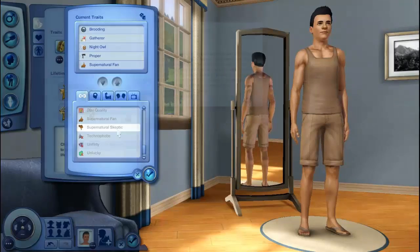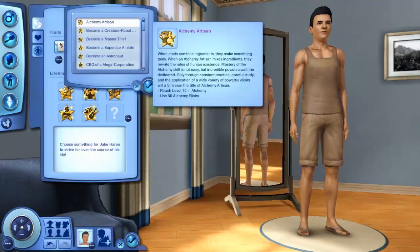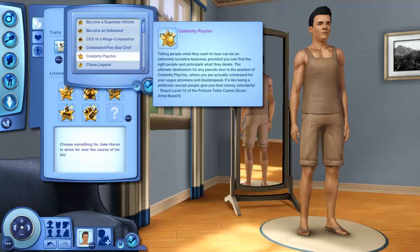For the new Lifetime Wishes, the first one is Alchemy Artisan — when an alchemy artisan mixes ingredients, they rewrite the rules of human existence. Mastery of the alchemy skill is not easy, but incredible powers await the dedicated; reach level 10 in alchemy and use 50 alchemy elixirs. The next one is Celebrity Psychic — telling people what they want to hear can be extremely lucrative; reach level 10 of the Fortune Teller Career Scam Artist Branch. It's like being a politician, except people give you their money voluntarily.